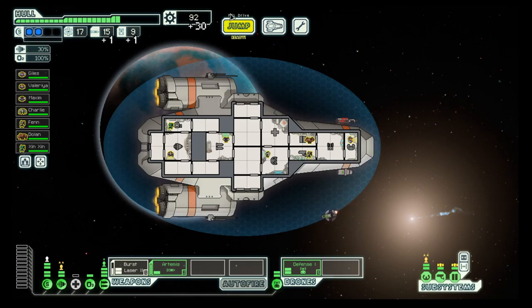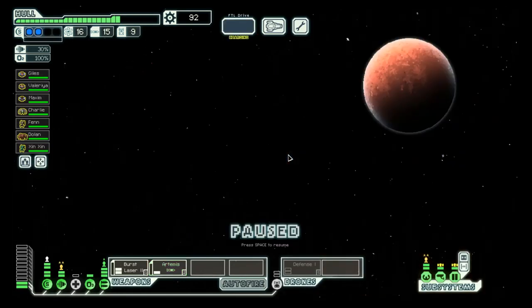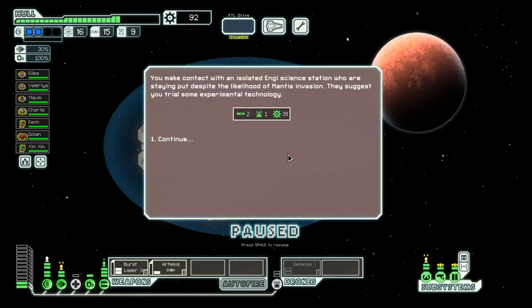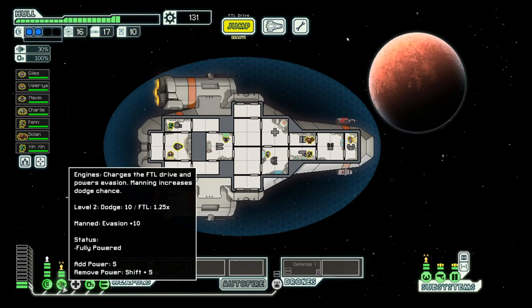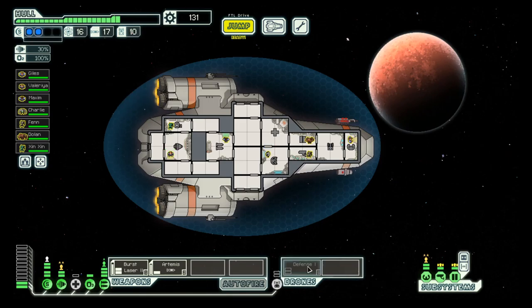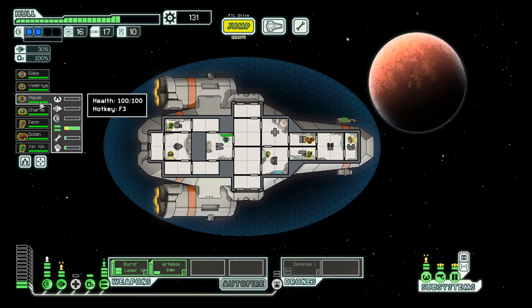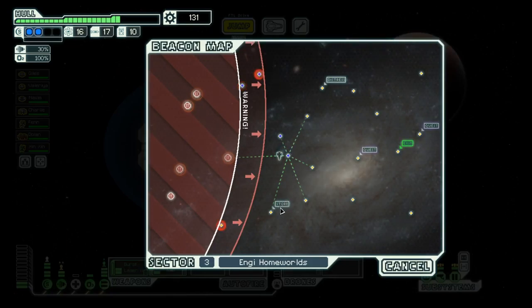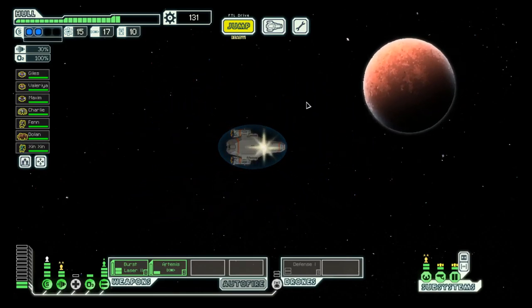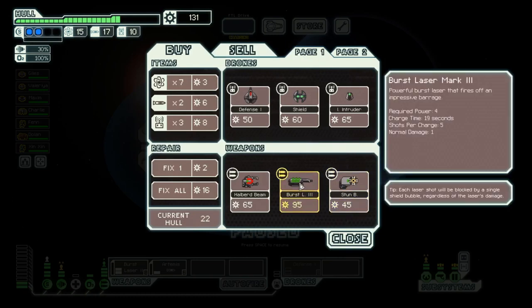That piloting is gone — let's focus on the weapons again. Nice, free stuff! And in the meantime we have fully trained up engine and piloting and weapons. Shields we are halfway there. Oh, another store!